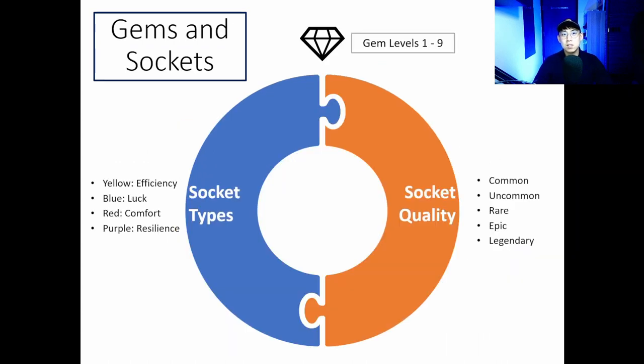Gems go from levels 1 to 9, and the higher the level of the gem, the more it adds to its base attribute. There are 4 different socket types: yellow for efficiency, blue for luck, red for comfort, and purple for resilience. The gem augments the sneaker by boosting its base attribute, and the socket quality depends on the quality of the sneaker — the better quality socket, the more it boosts the attribute. Most people look for shoes with sockets matching their strategy. For example, if you're maxing out efficiency, the best shoe has all yellow sockets with the highest level efficiency gems.